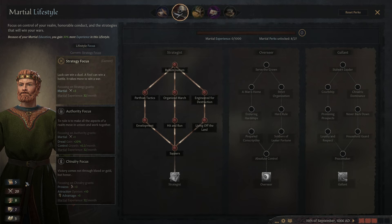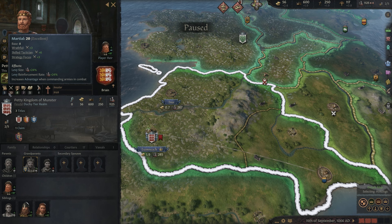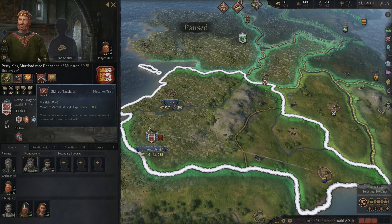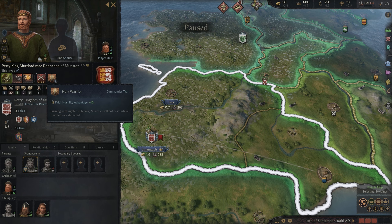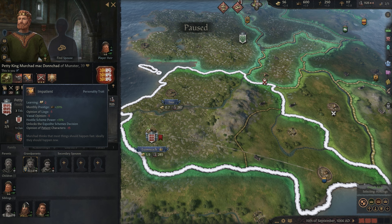Our leader stats are 5, 28, 7, and 5 — so 28 is obviously by far our biggest stat, which increases the size of our levies and our reinforcement rate. The skill tactician education trait is contributing to our high Marshall, and is giving us 30% extra Marshall lifestyle experience, which is why I went into that. We're also a holy warrior with faith hostility advantage. We're currently impatient, wrathful, and temperate — so we're pretty easy going unless you make us mad, which will collapse in very quickly.